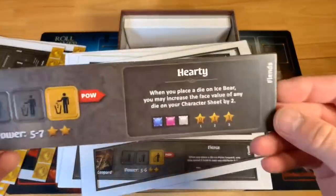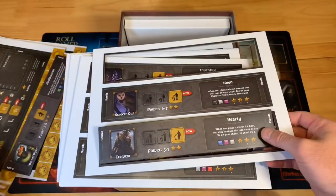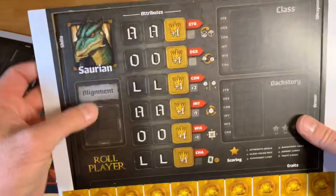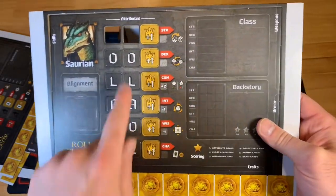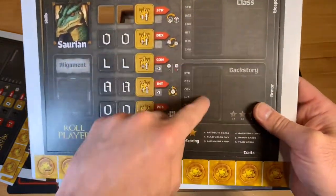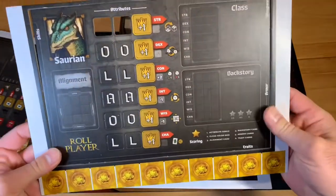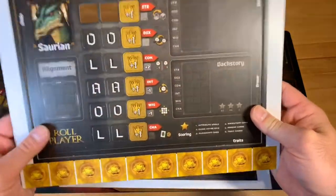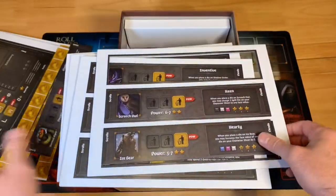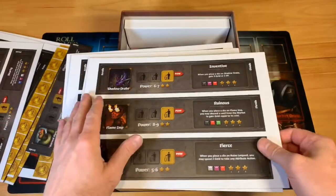Let me punch another one out. This one is called Hardy. When you place a die on the Ice Bear, you may increase the face value of any die on your character sheet by two — that's going to be really good. So the way this game works is you're going to be slotting dice into places on your character sheet, trying to build stats that gain points based on your class, backstory, and alignment. It's a puzzle — do I put a die here to gain this, or might I miss out on something because of that?